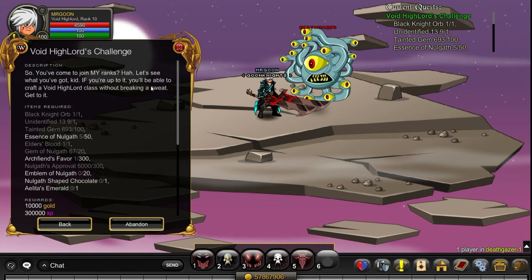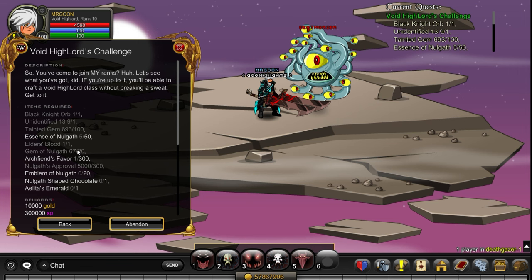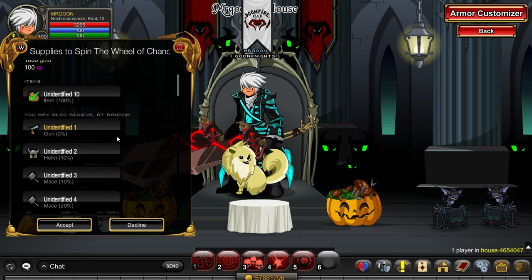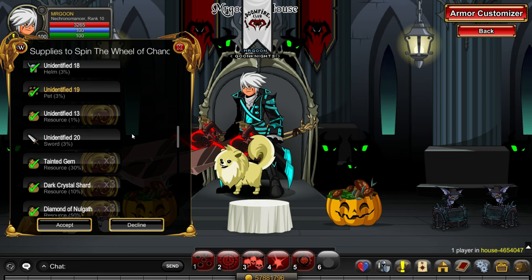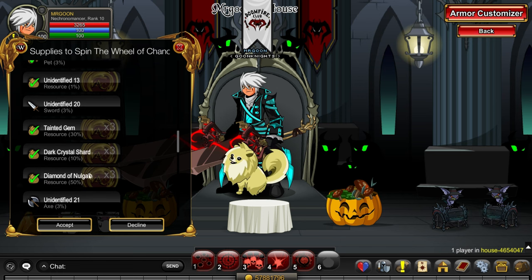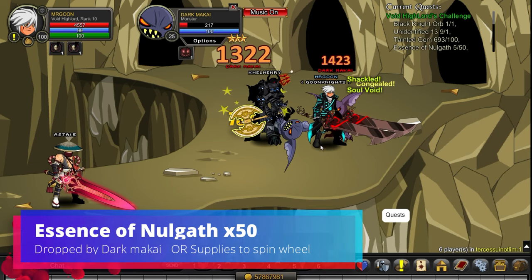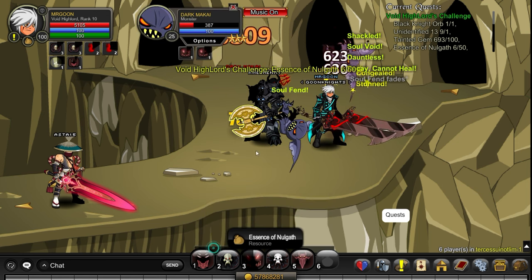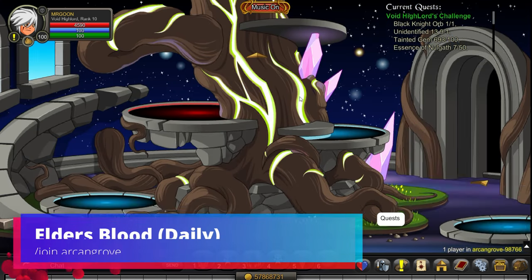Now for the regent items: Unidentified 13s, Tainted Gems and Gems of Nulgath - all covered by Supplies to Spin the Wheel of Chance or other farming quests. The Rip-Off Emporium sells most of these too for gold and Unidentified Tens. The main approach is just to keep doing Supplies to Spin the Wheel of Chance and stack up items since you'll need them for the Void Crystals anyway. Essence of Nulgath drops from that quest but defeating Dark Makais is probably the quicker route.